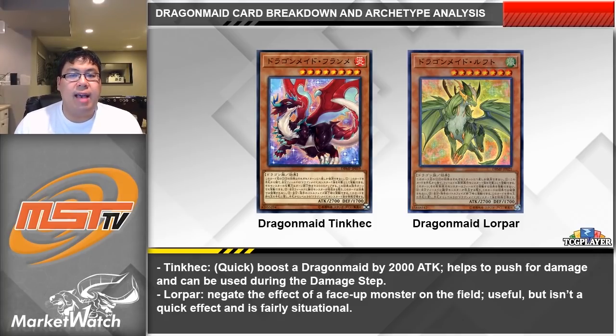Now let's get on to the dragon forms. All of the dragons have a first effect that prevents them from being destroyed by card effects while you control a fusion monster — this is because Dragon Maids have a fusion boss monster which we'll get into later. This means opponents will have to try to either destroy the fusion first or use some other sort of removal. They also all have effects that let you return them to the hand to summon the human form from your hand at the end of the battle phase. Their unique effects all activate by discarding them from the hand. We should remember that since the human forms can summon from either the hand or graveyard, we should try to use the dragon form's hand effect first to get it into the graveyard, then summon it from there — unless we're afraid of something like DD Crow.